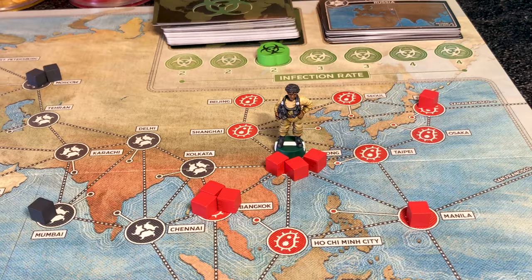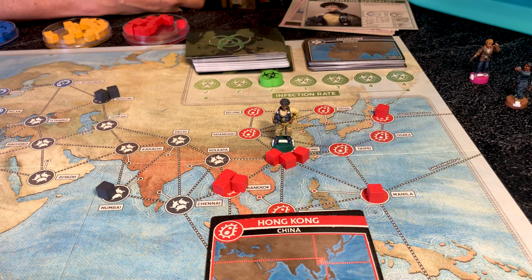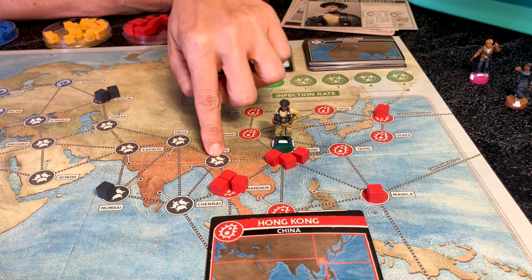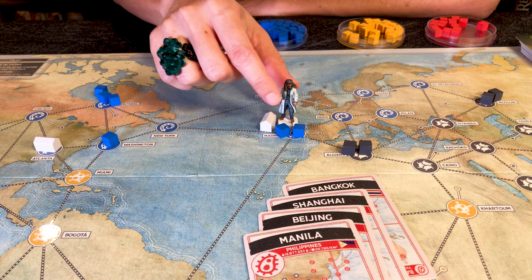The Quarantine Specialist prevents infections — no new cubes can be placed in the city she's in. So if Hong Kong comes up in the infection phase, we won't place any cubes there. She also protects all connected cities, which can be up to six cities at once. The Scientist needs only four city cards of the same color to cure a disease, while all other players need five. Like other players, she still needs to be in a research station to discover the cure.